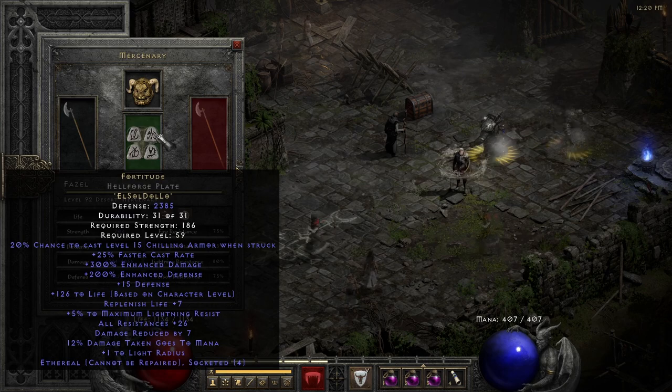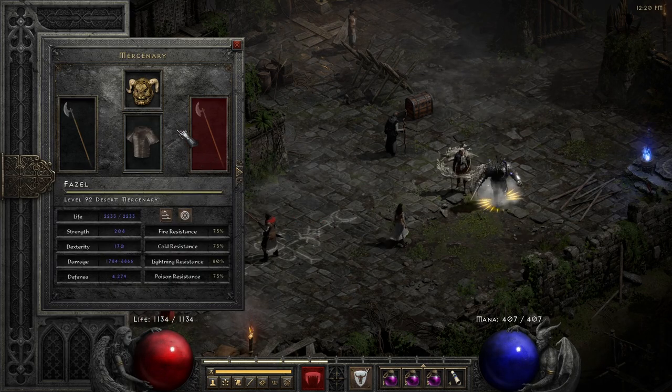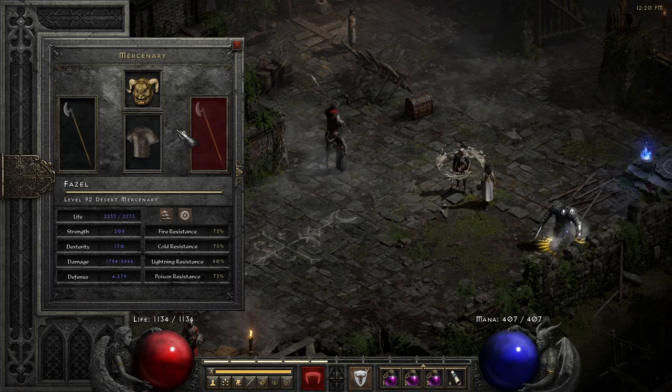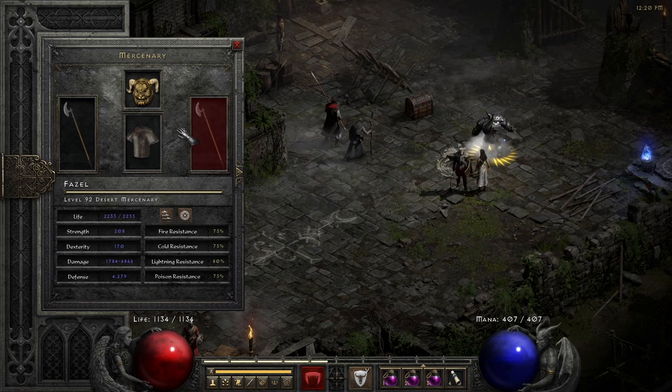This is very important. With this setup on players 1, this merc almost one-to-two shots every normal Council member and about five-shots the super uniques like Tork or Ismail.